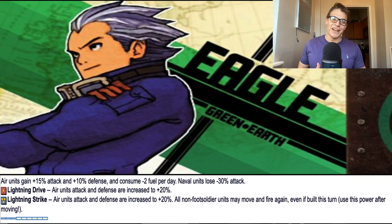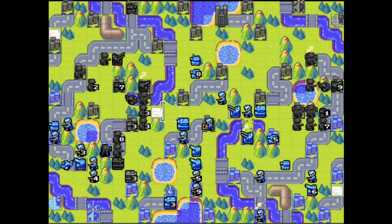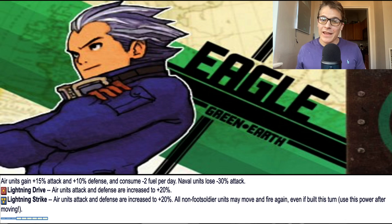Next up, we have Eagle, and if I'm being honest, I have a love-hate relationship with Eagle. I've had a few games where I've been ahead in income, ahead in units, basically ahead the entire game, but my opponent uses a very strong Eagle superpower and basically wins the game on the spot. If you have a 2,000 or 3,000 income advantage, you aren't safe from this Eagle superpower. Basically, Eagle's superpower can be used in a variety of ways. First off, it allows all of your non-infantry units to move again in the same turn. Moving twice in one turn is so broken because it allows Eagle to do things other COs can't even dream of. He can conduct hit-and-run tactics where he uses his battle copters to attack an opponent unit and then retreat before an anti-air can get it next turn.